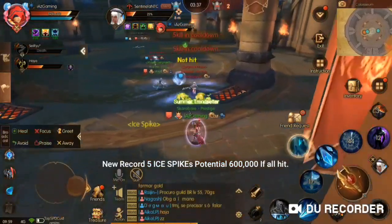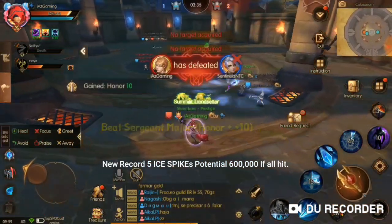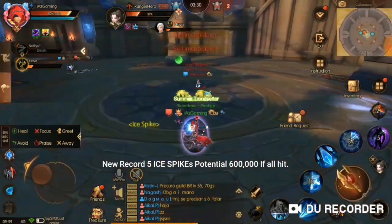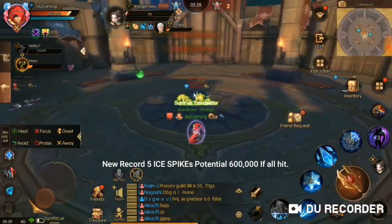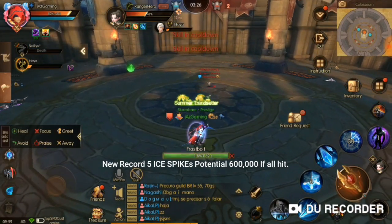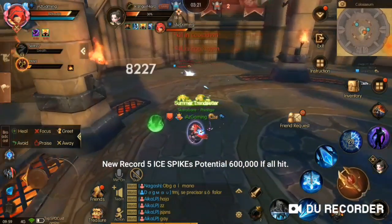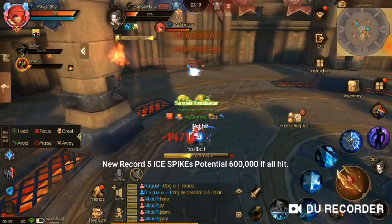What I'm going to do is go down this way right here and then do an ice spike right there — oh my gosh, player goes down! Another ice spike over here followed by another ice spike, 160k, and then we're going to go ahead and try to finish the player off with a frostbow.